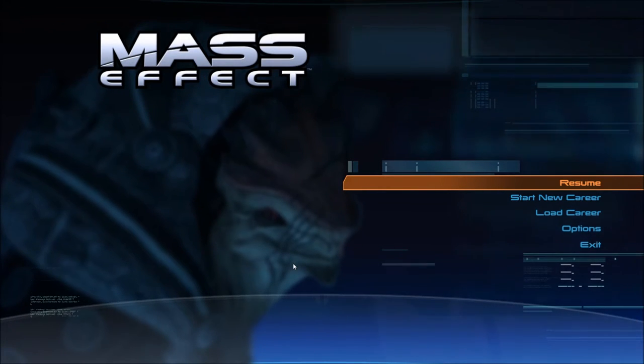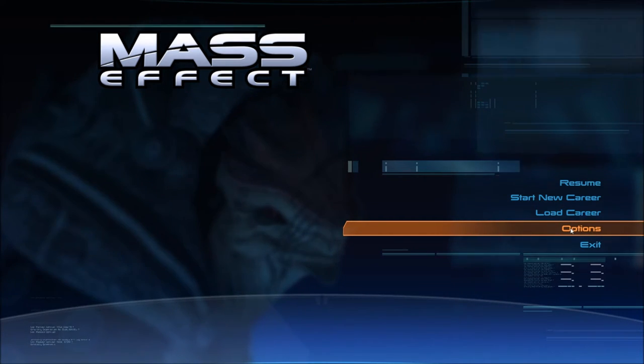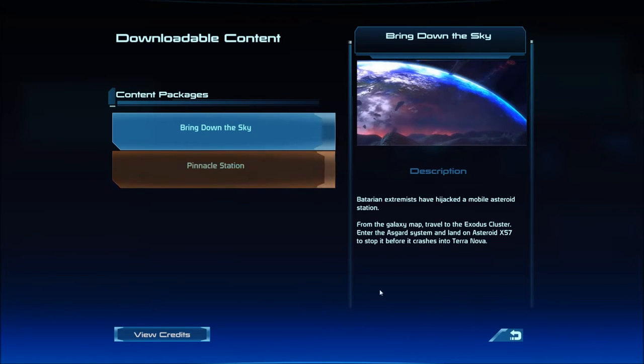Welcome back to Let's Play Mass Effect blind. I'm the RPG Chick. I've got the DLC stuff installed now — if you click on these it just starts playing credits for some reason. I went to considerable effort to get these installed. For whatever reason, the Steam version does not have it included as part of the game, but the Origin version does. I was able to find a direct link posted on a Steam forum for Bring Down the Sky, and that successfully added itself to the Steam version.